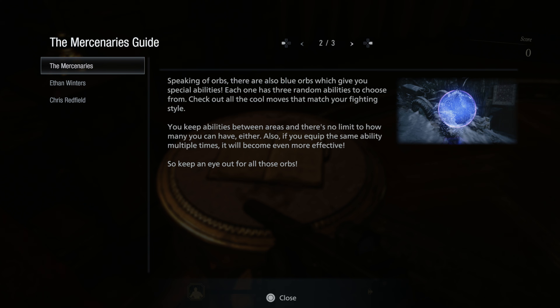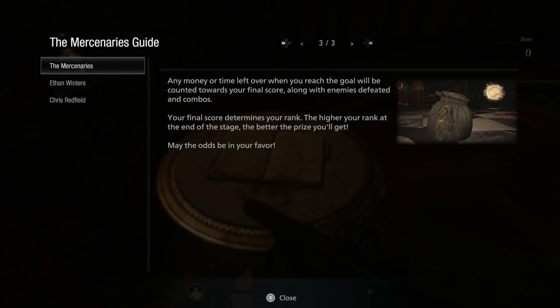There are also blue orbs which give you special abilities. Each one has three random abilities to choose from - check out all the cool moves that match your fighting style. You keep abilities between areas and there's no limit to how many you can have. Also, if you equip the same ability multiple times it will become even more effective. Any money or time left over when you reach the goal will be counted towards your final score along with enemies defeated and combos. Your final score determines your rank.